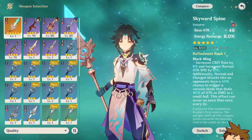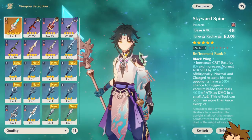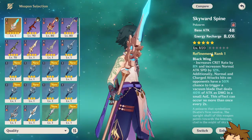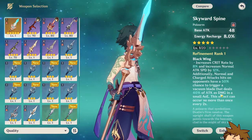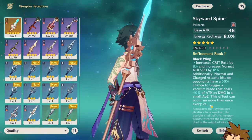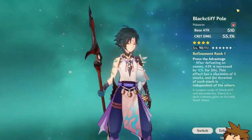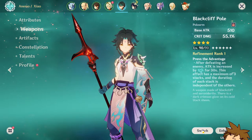I also have the Skyward Spine, which I might consider leveling up right after The Catch or after potentially getting Baal's signature weapon. The Skyward Spine has energy recharge as a main stat, with substats increasing crit rate and attack speed. Normal and charged attack hits also have a 50% chance to trigger 40% of attack as additional damage. The main thing is the energy recharge stat, which is pretty nice.